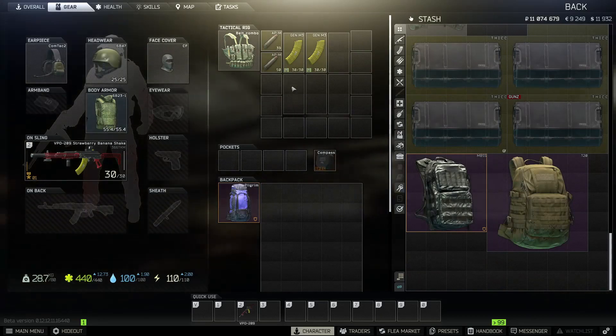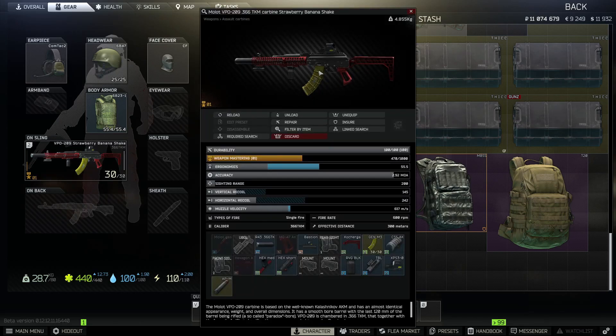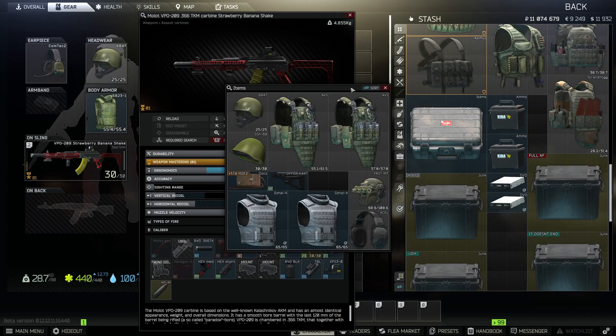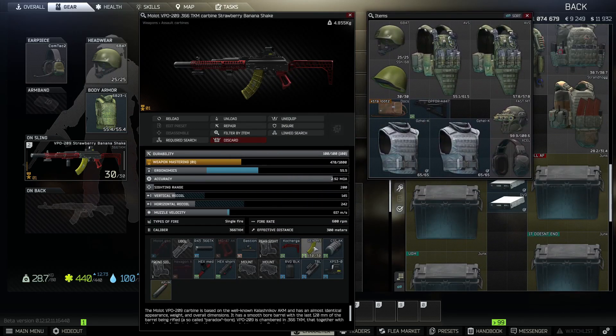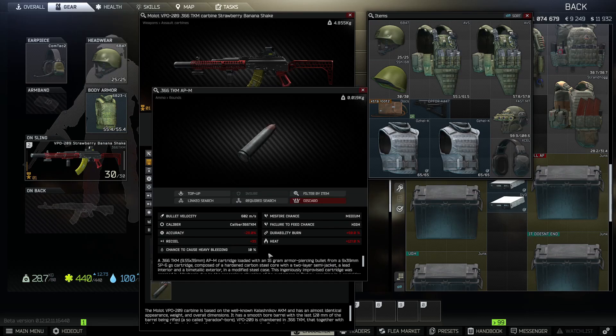We are gonna be throwing some AP out of this bad boy and we're gonna head into Factory. Now the main downside with making this meme gun is the recoil is terrible. There is a stock that significantly does improve the recoil on this build, but it's not really what I'm aiming for — I'm kind of aiming for the meme gun. We can get to 130/218 but I'm going for the meme, so we're sticking with the 145 and 242.